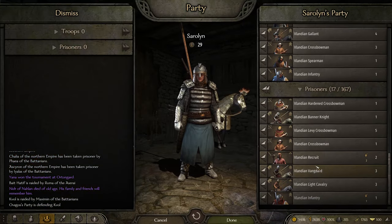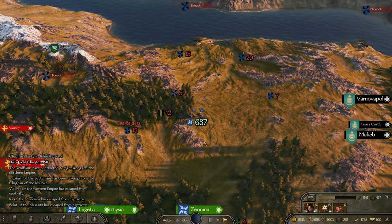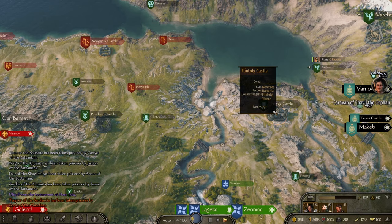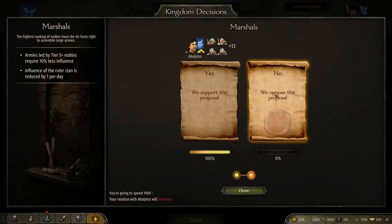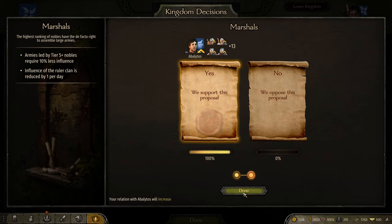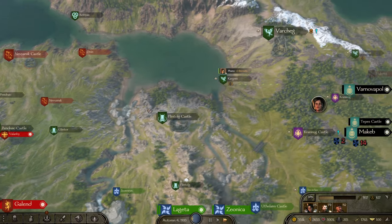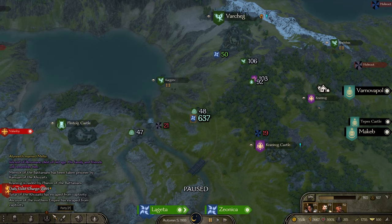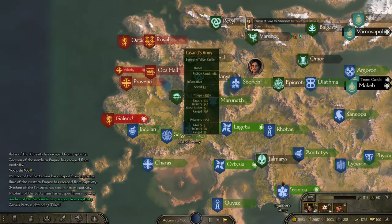Another thing I could do is, as I have Valandian prisoners to recruit, I could shunt a whole lot of my prisoners off to my new companion Yanshui and have her lead an army — I do want to do that as soon as I am capable. A lot of my guys are being taken prisoner. Armies led by tier 5-plus nobles require less influence; the influence of the ruling clan is reduced. I'll vote for it, but it's annoying because my influence goes down per day. I'm not keen on my vassals passing laws, and one that reduces my influence makes it even harder to prevent future laws from being passed.